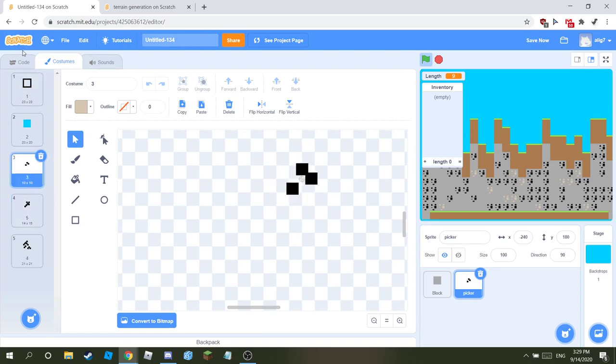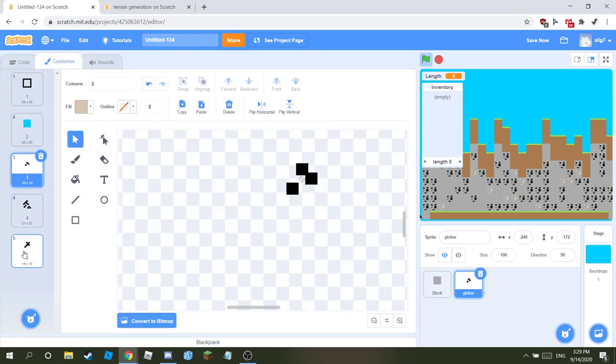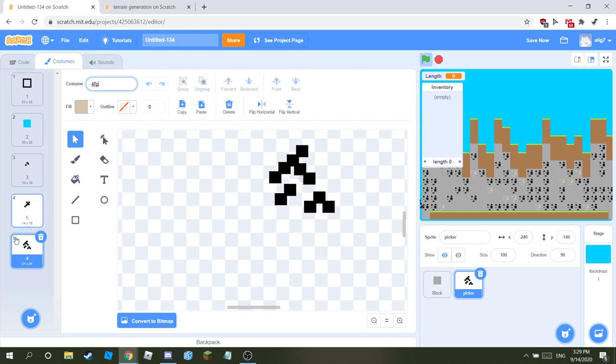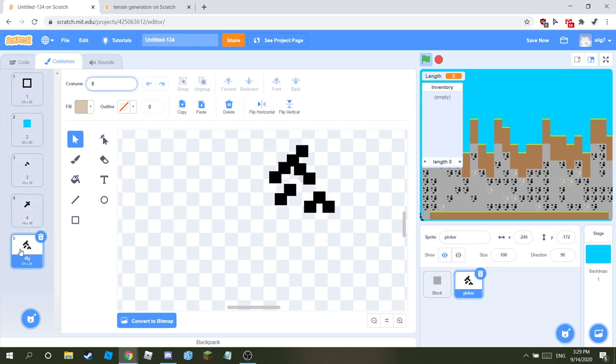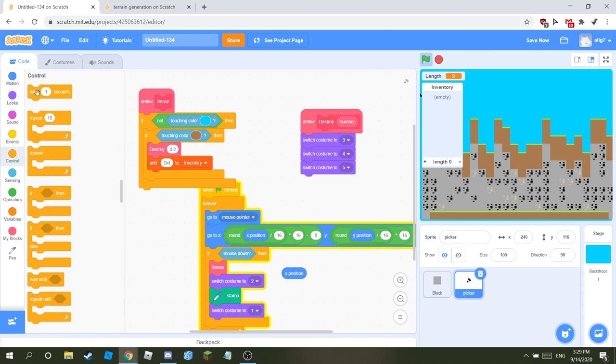Once you've done all of that, in the destroy number switch costume to three, then wait, then switch costume to four, wait, then to four again, then to five. Once you've got it switching through costumes three, four, and five, it'll play the breaking animation — though it's not going to really break it yet. That's what you're going to fix next.